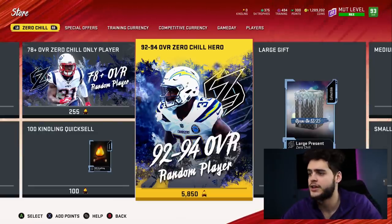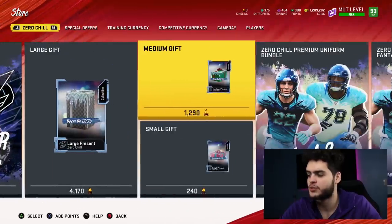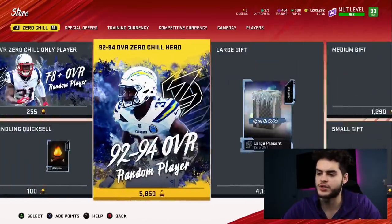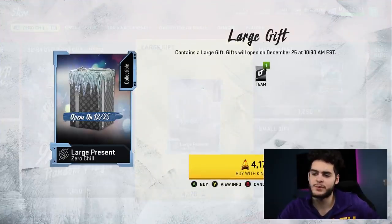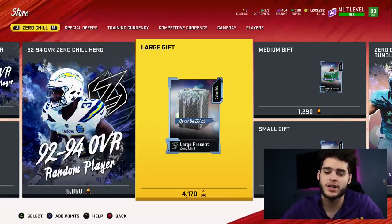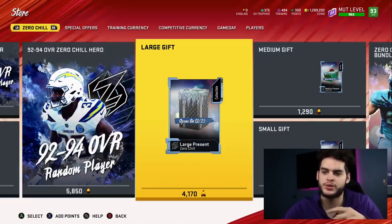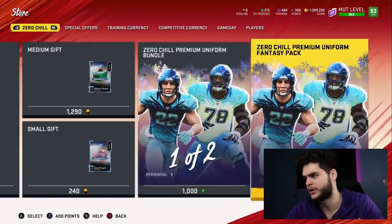Until we know the exact value of kindling we can't assume these are bad or good yet. A 92-to-94 overall is 5,850 kindling - that's going to be the value for guys like McCaffrey, Derwin James, and Darius Leonard. For presents, we have large gifts, medium gifts, and small gifts. Last year it was re-rollable but this year it appears you can only buy them individually - so if you get a bad one you're paying the full price, same as a good one. Gifts will open on Christmas Day, which is unusual. There are also Zero Chill premium uniforms and fantasy pack uniforms available.